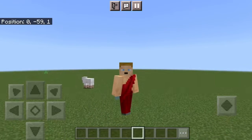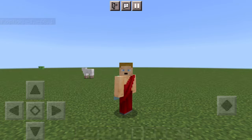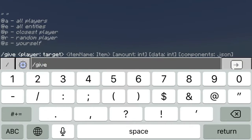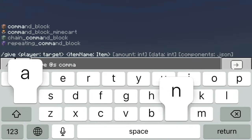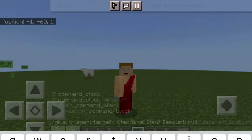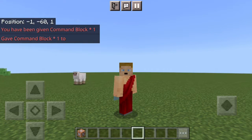First thing I'm going to do is get a command block. To get a command block, you just type `/give @s command_block` and it'll take a second to load on the first command, but it'll work.